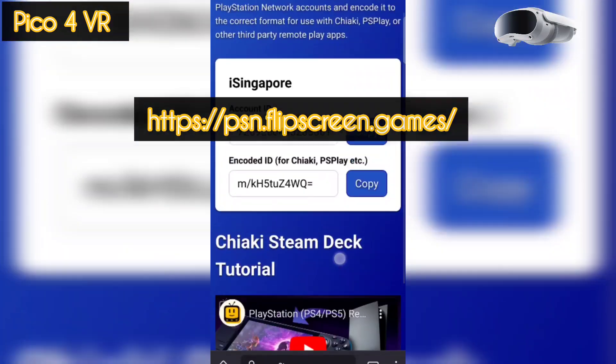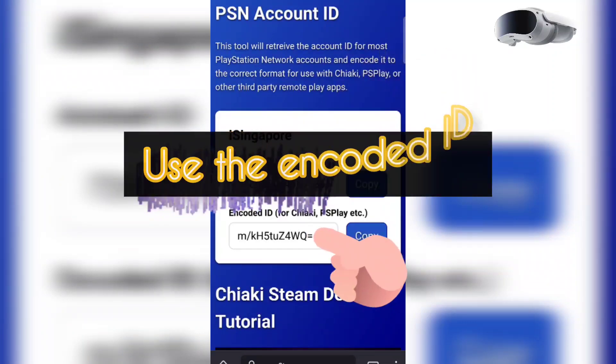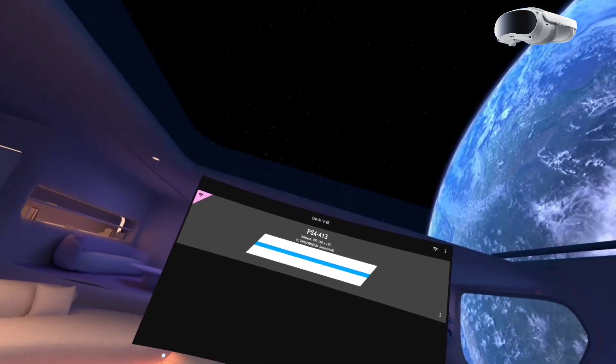You can get your PSN encoder ID from this website. Use the encoder ID in the Chachi app and enter the information. That's how you do it.